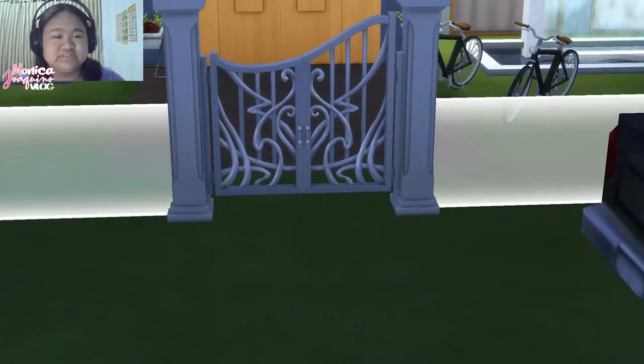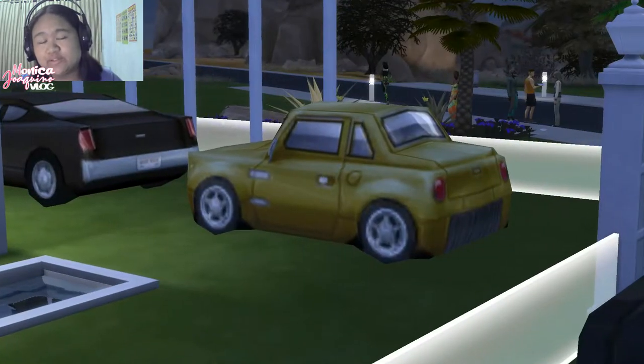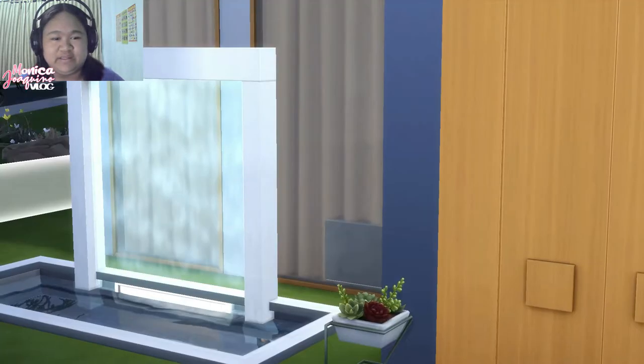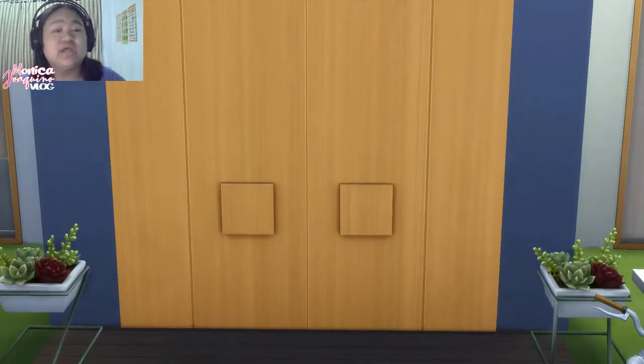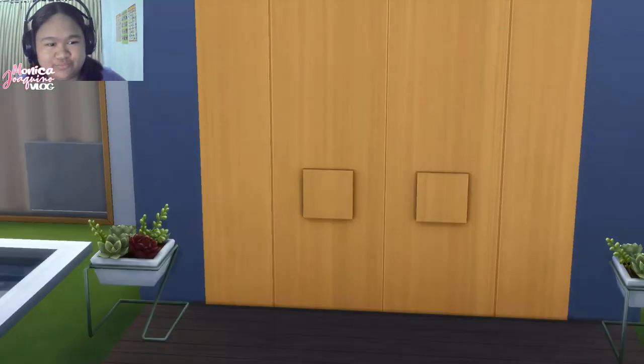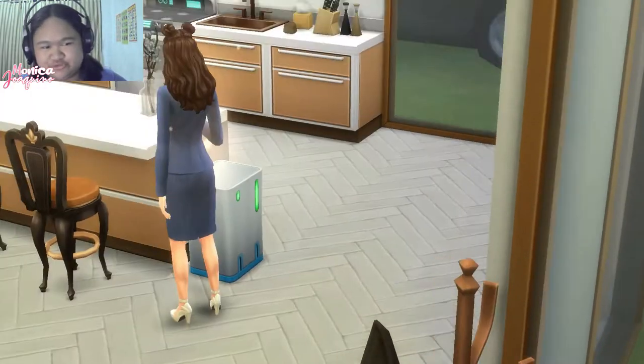This is the gate, but I have another gate on the other side which leads to the carport. There's a fountain over here in the front of the house, and this is the huge double door. It has a bicycle there. Let's go inside.